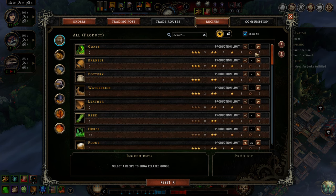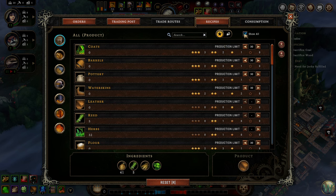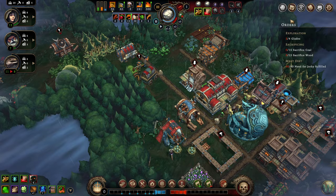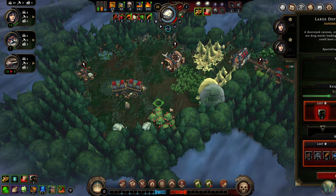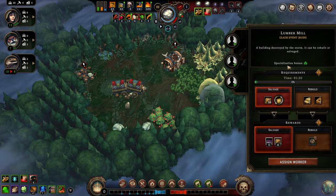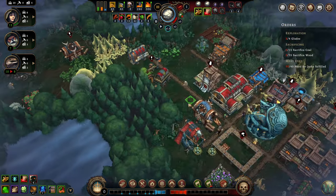Let's set the coats to 30, barrels to 30, pottery to 30, and so on — you get the idea, 30 across the board. I'll save those. Since this glade event has an adverse effect if we don't finish it, I'm doing it first, and then we'll probably do the lumber mill ruin and clear that after. Maybe right after, maybe not — depends on what I decide.